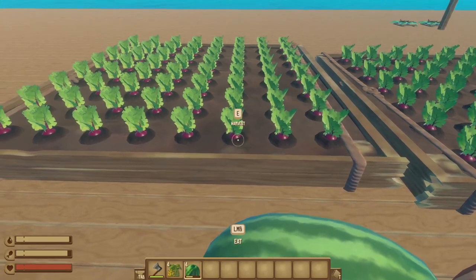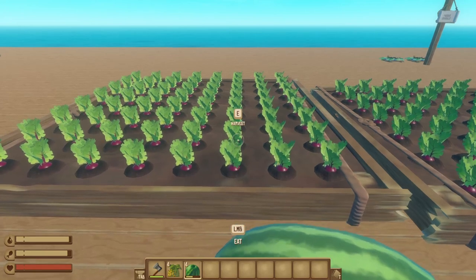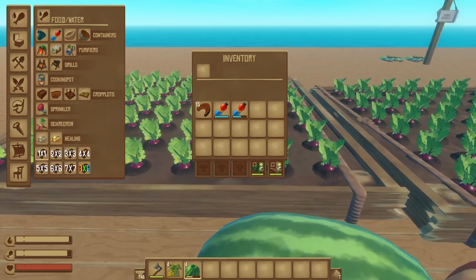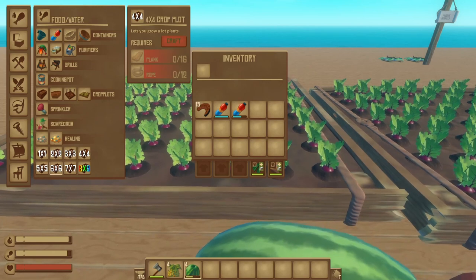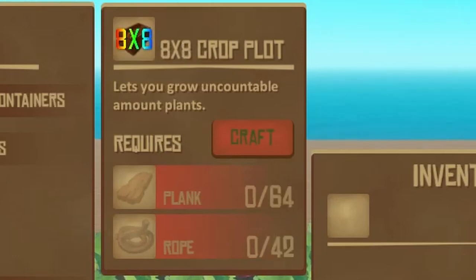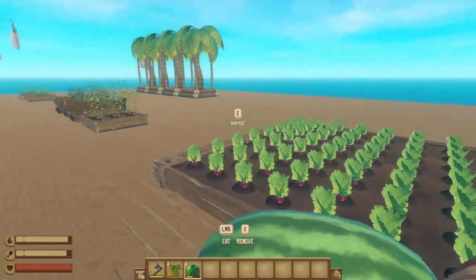You go from your little 1x1 square crop plot all the way up to an 8x8 square. It only takes one cup of water to water all of these, so it's actually pretty efficient too. One of my other favorite things about this mod is that if we open up our crafting menu and look at the descriptions for these crop plots, they start making progressively less sense as the plots get bigger. Like the one for the 7x7 square says that it holds very many crops, and the 8x8 crop says that it's too many to count. It's just 64 — anyone who plays Minecraft should know that.